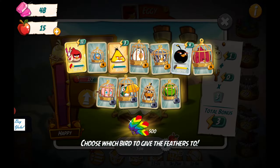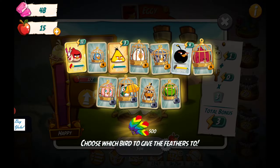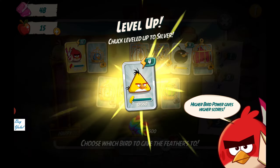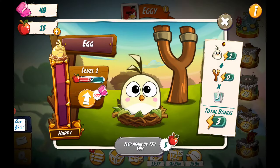Choose which bird to give the feathers to. We have to find the bird key. Chuck! Nice, this is a level up for you. Higher bird power gives a higher score. There we go.